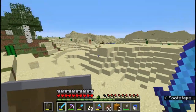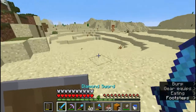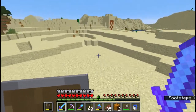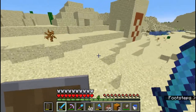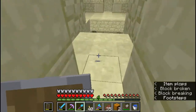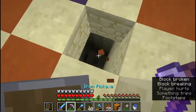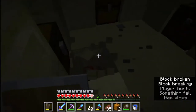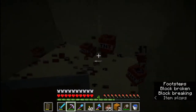As I was searching for the outpost, I found myself a nice desert temple. The reason I might want this is because they have some very nice golden apples, hopefully, so I can get some better villagers. Just in case, I do break all of the TNT because I do not want any accidents here at all.